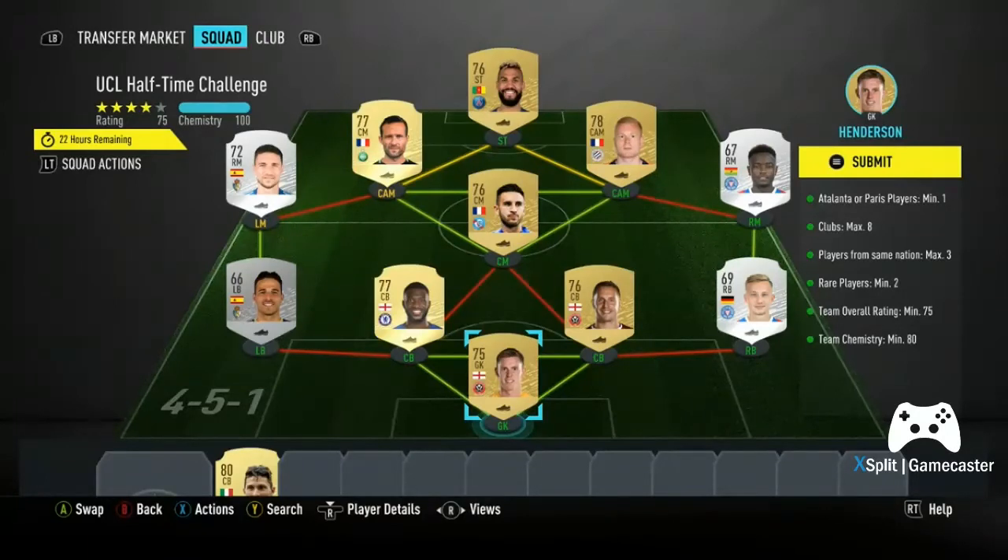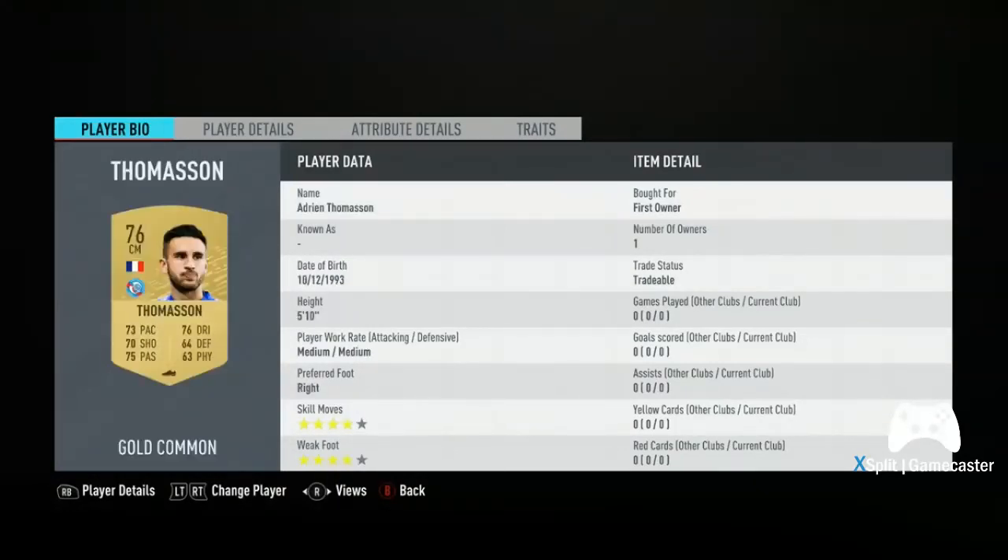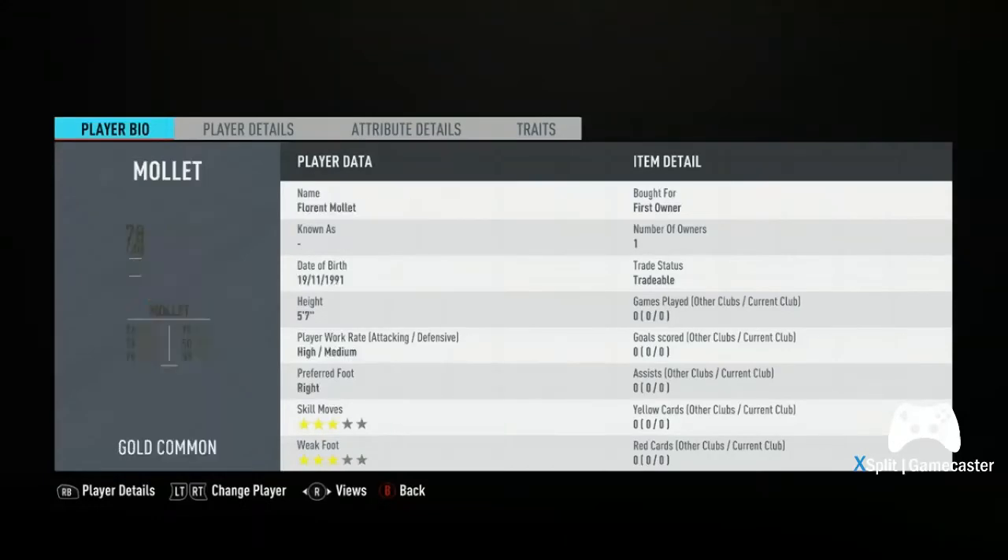The squad includes La Liga, the Dutch league, and the Bundesliga. In goal I've got Dean Henderson, with Jagielka, Tamori, Rios, Reyna, Atanga, Thomason, Omar, Damas, and Mole rounding out the squad.